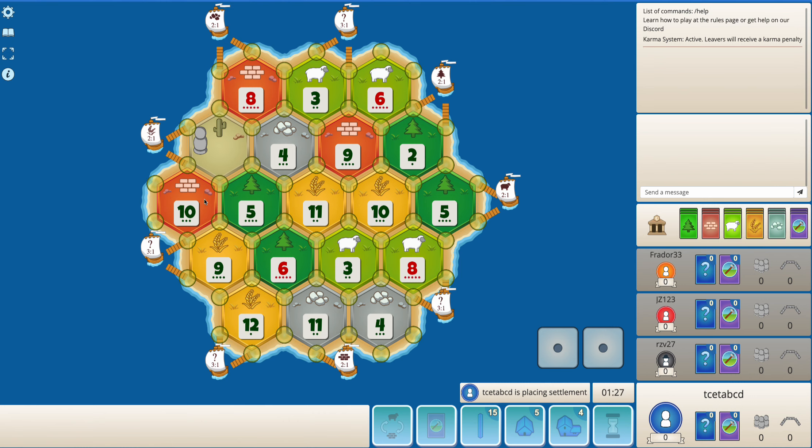There is a decent amount of brick and wood available. So, although 6-5-9 is a very strong production spot, I don't think it is a very good choice here. Maybe I go for something like 8-5-10. I don't mind 8-5-10 especially because I might have access to the sheep port. But then 6-5-9, 6-2 also seems quite playable. I think I will just go for 8-5-10 here.